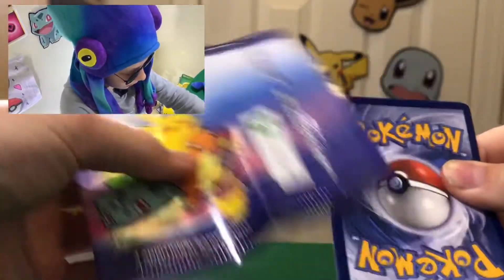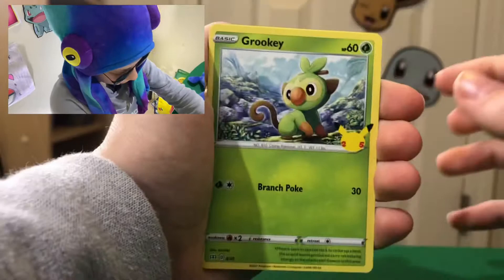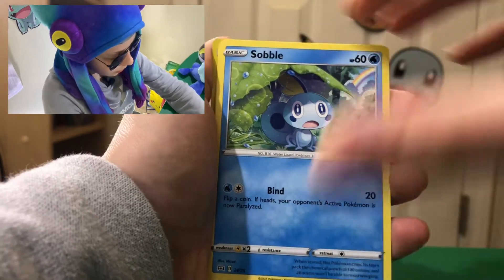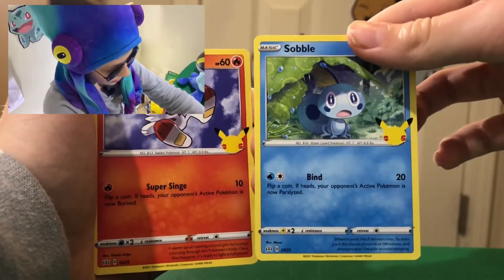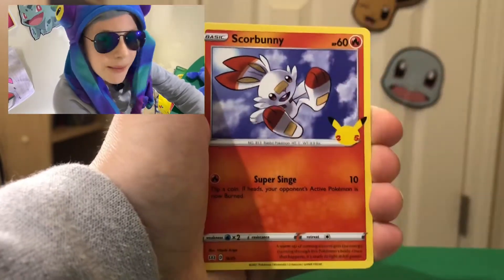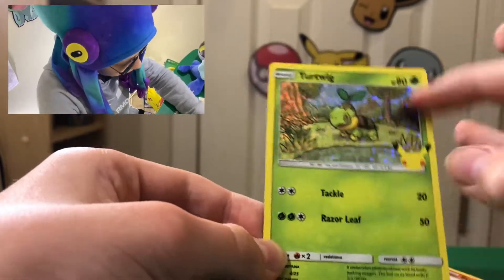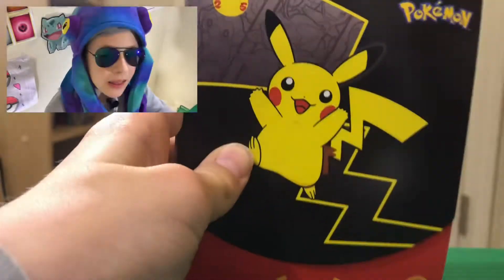I have to open it this way, otherwise you can see the rear right off the bat. Going three to the front. Let's see what we can get out of our first pack. Starting it off with a Grookey. We got a Sobble. We're going on an evolution chain. We just got the three Galar starters in a row: Grookey, Sobble, and Scorbunny. Coincidence? I think not — they probably just threw them in there, just in order. First holo is a Turtwig. We have this card in non-holos, so I've definitely seen this art before. Damn, that actually looks really sick with the holo. That was the first one.